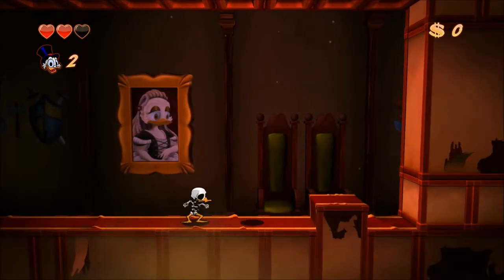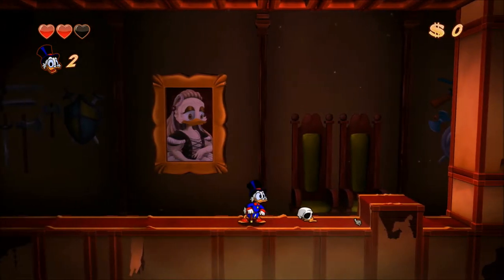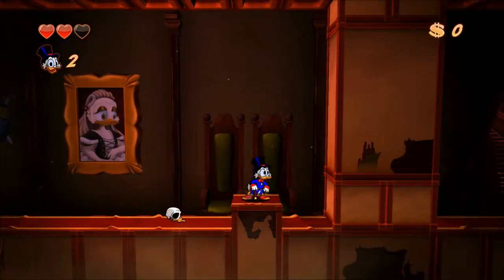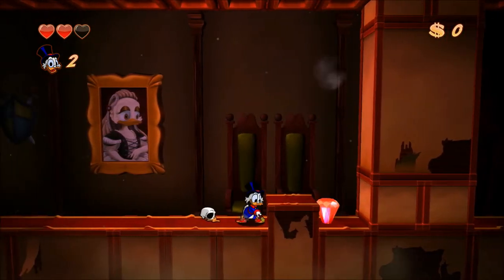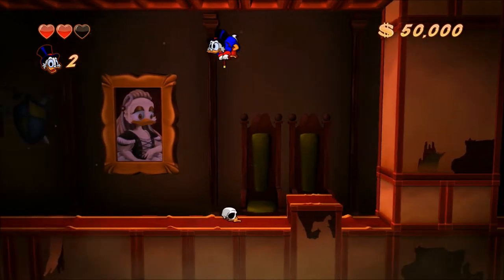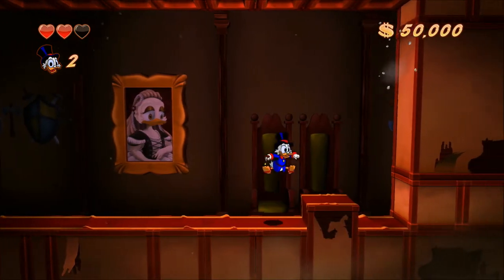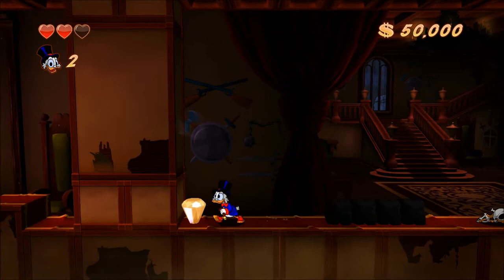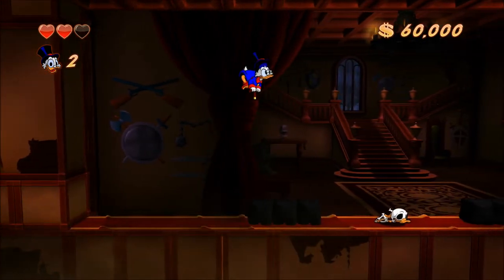These are skeleton ducks - we've got to jump on their heads before they ram into a wall, and then we can use their skulls as target practice. More often than not, there will be a giant chest floating around, but not this time. Transylvania's full of invisible walls, so that can be tricky, but all in all this is not too bad a stage.